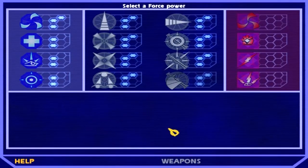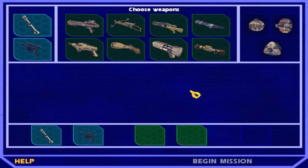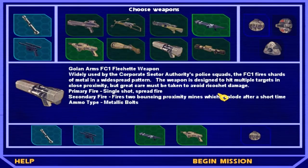At the force allocation screen, I strongly recommend putting one point on force protection, because it will protect you against 75 percent of the damage from physical attacks — you will need force protection for this mission, believe me. For weapons, the concussion rifle combined with the disruptor rifle is a good combination, along with thermodetonators as your throwable device. Let's start this mission.